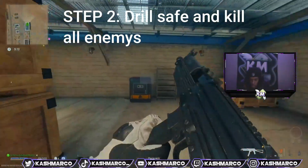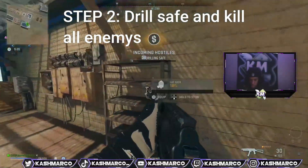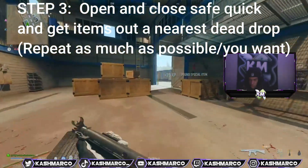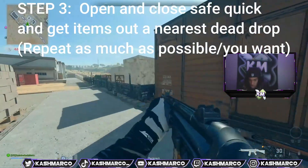The first thing you need to do is go ahead and start drilling one of the safes. Once you start the drill it will bring in more enemies, so you just have to kill them. Once the safe is unlocked, you need to open the safe and then quickly back out of it, just like how I did it.